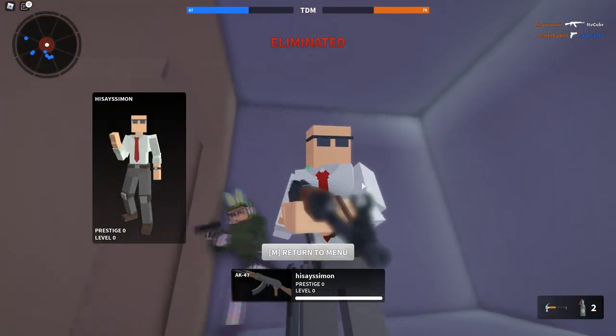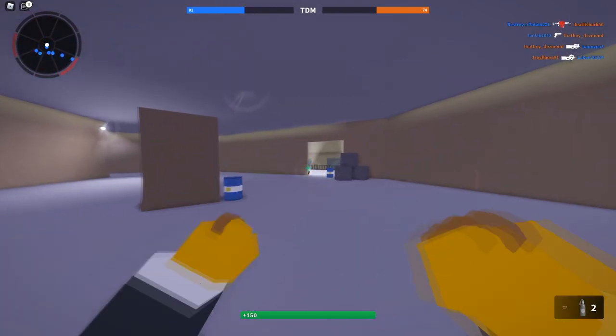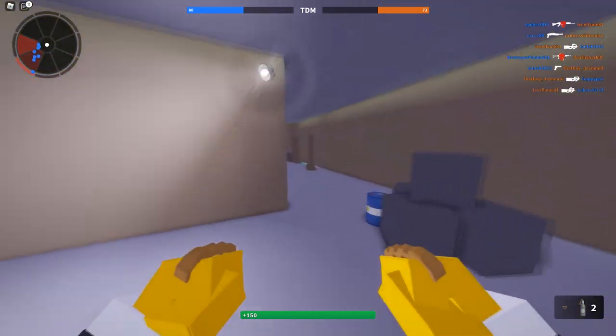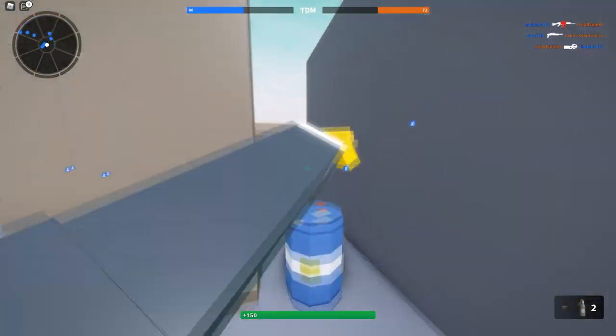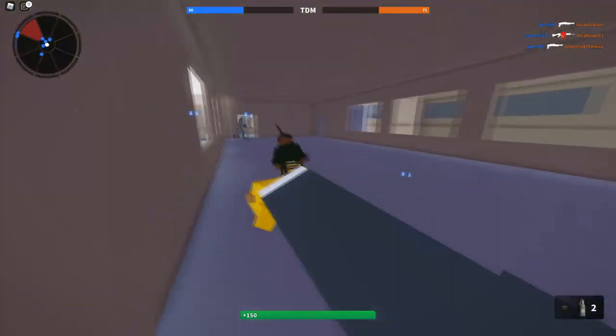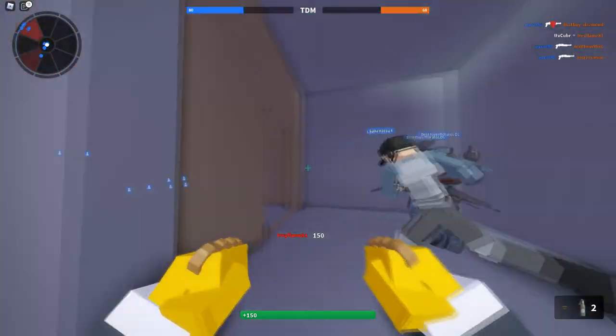I hit him from the front but I guess it just didn't register. Going with the Brass Knuckles here — wow, that's super fast! This is awesome. You have this punching animation. I bet the Damascus skin would look really good on the hammers. I've actually seen games where people are just running around with these because they're so fast.